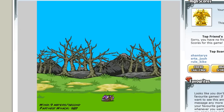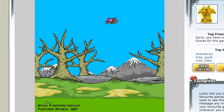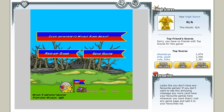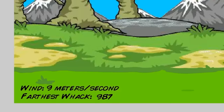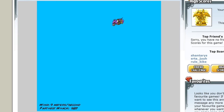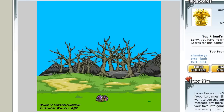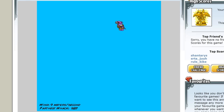I then proceeded to try to beat that score and maybe even break the thousand meter mark. Unfortunately, no matter how many attempts I took, I wasn't able to break it — until… For me to pull this off, I needed all the conditions to be just right: maximum wind speed, the perfect angle, perfect air control, and then perfect bounce timing when it hit the ground to gain those precious extra meters. This game had turned from a fun little way to pass the time to a mission of modest proportions. Maximum speed, good angle, air control, good distance — now for the bounce.